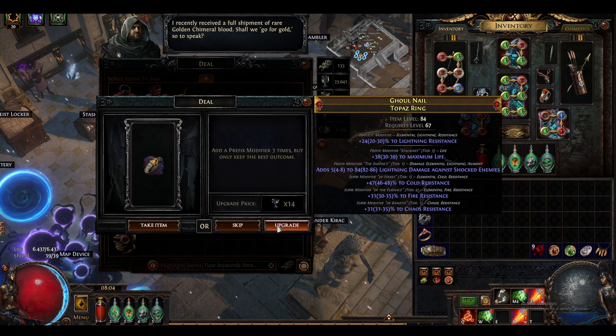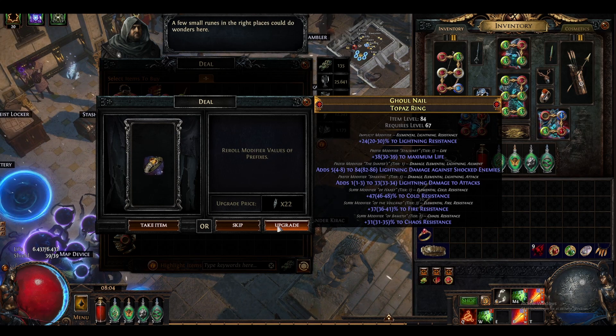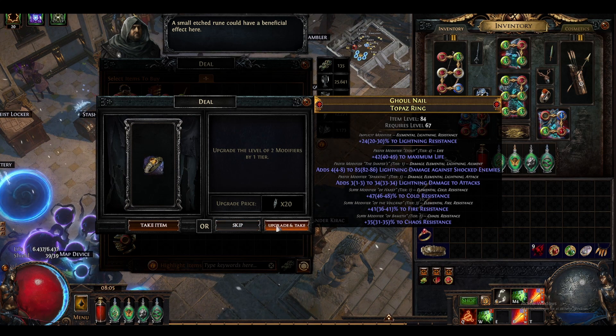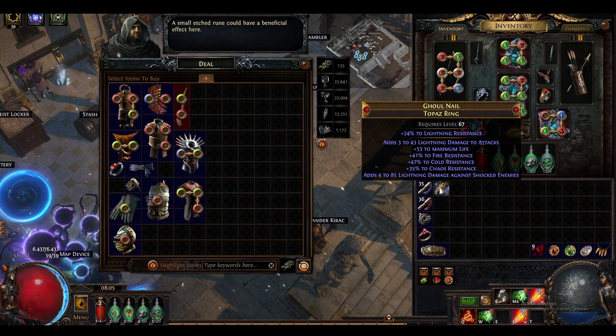We could only hit fire res and life. Add a prefix, sure. Upgrade the level of two modifiers by one tier - got the resist again. We roll modifier values of prefixes. We roll the modifier values of suffixes. Upgrade the level of a modifier by one tier - hopefully we hit life. We did. Upgrade the level of two modifiers by one tier - hopefully we hit life again. I think we did.